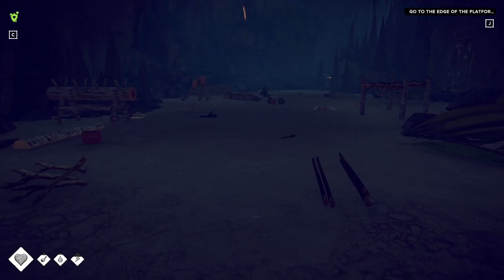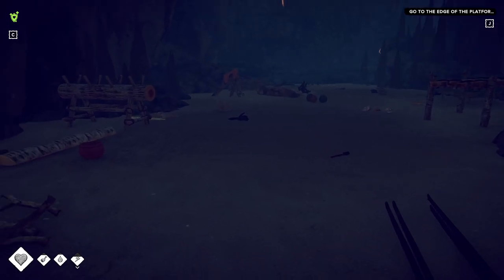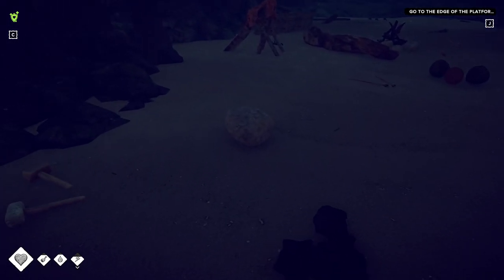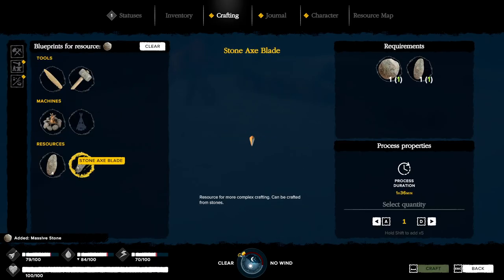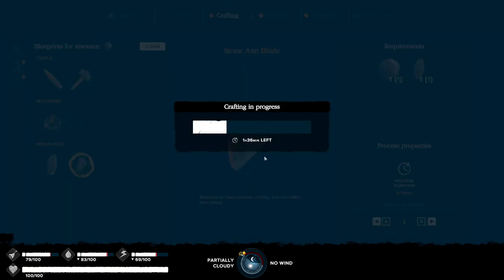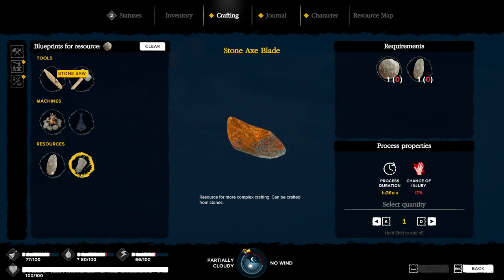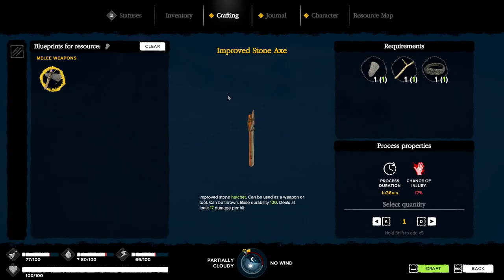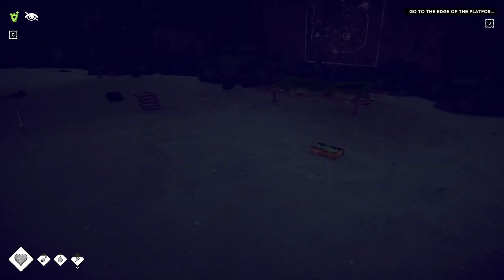We're going to make a brand new one. We need a stone for that — got to make the axe head, the blade. Oh, we need a massive stone? Luckily I have one. Stone axe blade. I guess I shouldn't be using my stone axe for combat. And then this plus that. I'm not going to risk injury — we're going to go to sleep first.